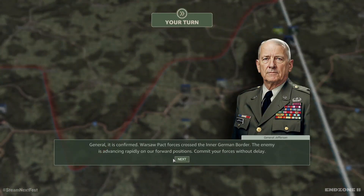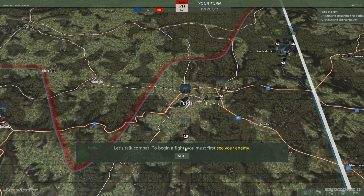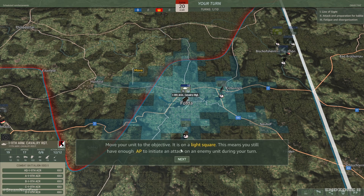Warsaw Pact forces crossed the inter-German border. The enemy is advancing rapidly on our forward positions — commit your forces without delay. We can send the 111th ACR to meet the enemy; their scout units should be arriving in Hunfeld. To begin a fight, you must first see your enemy. In Army General, all units can spot any enemy unit eight squares away. The red front line around Hunfeld shows that enemy units have recently been sighted there. Move your unit to the objective — it is on a light square, meaning you still have enough action points to initiate an attack on an enemy unit during your turn.